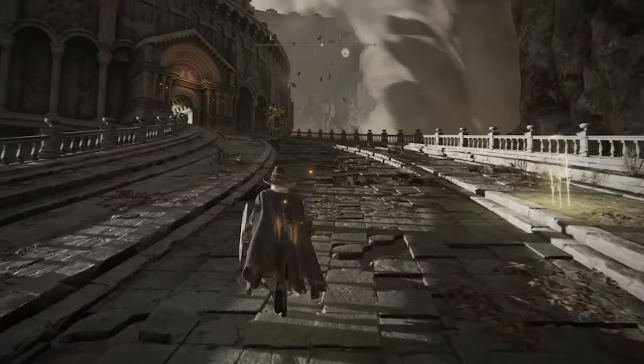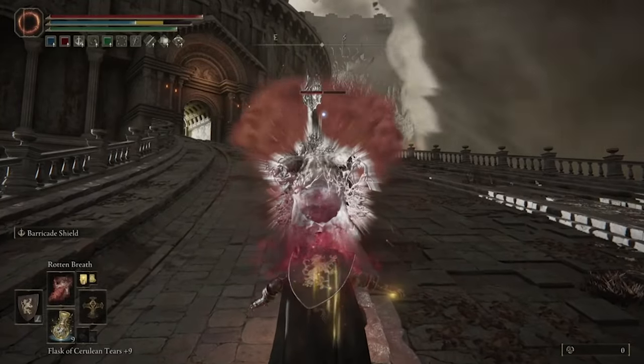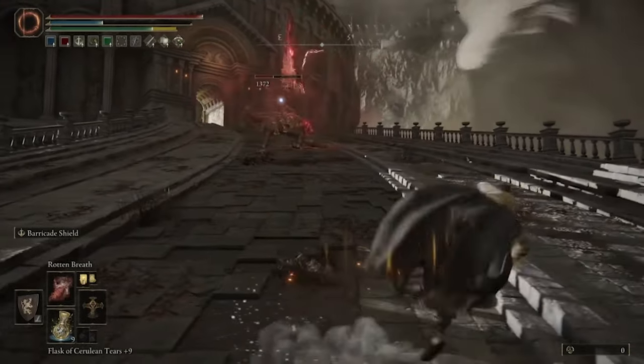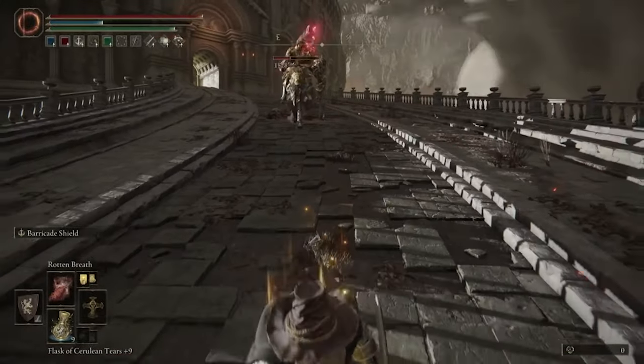Simply head back up the little stairway, do your Golden Vow again, and do the exact same strategy again — Rotten Breath, get the Scarlet Rot on him, his health will slowly deplete little by little, and you simply run back to the point of grace. Don't activate it, just stay in that little area while his health is slowly depleting.